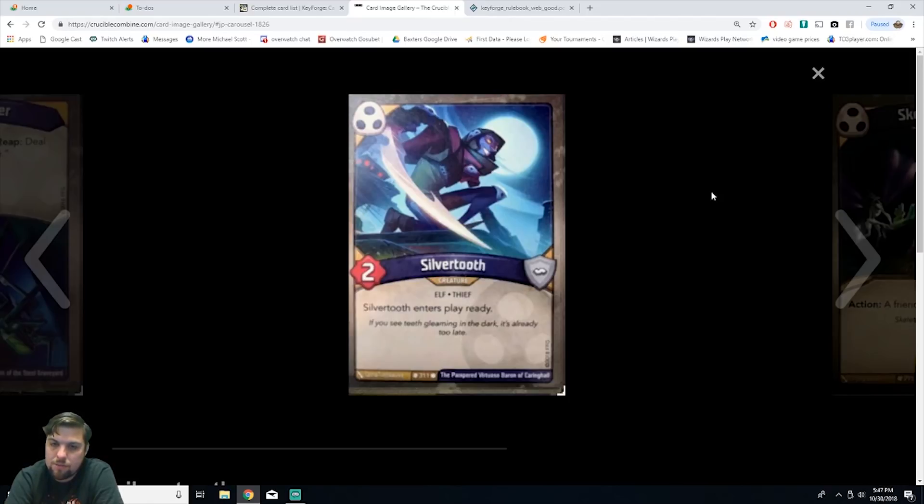Silvertooth is a creature elf thief with two power. Silvertooth enters play ready. It's common. When he comes in ready you can reap with him immediately, or if you're trying to remove a threatening creature — like an elusive one — you can attack with him the moment he enters. Also, if you play him and put an upgrade on him right away, some upgrades have great reap effects you could trigger immediately. He seems really good for a common. I'd want three of him in my deck.